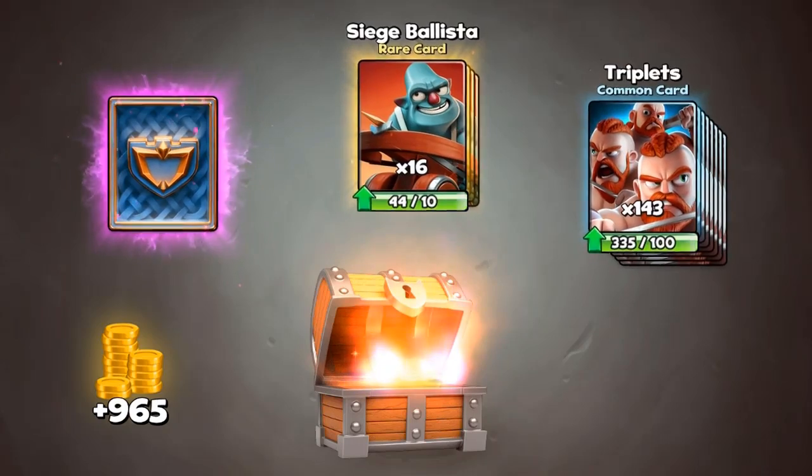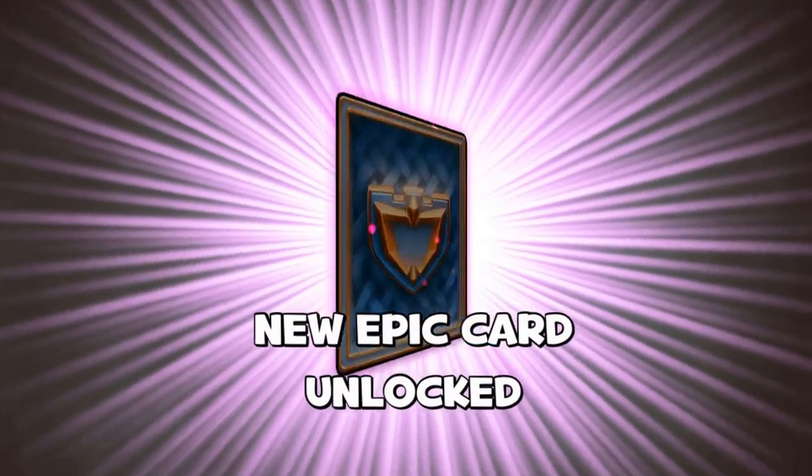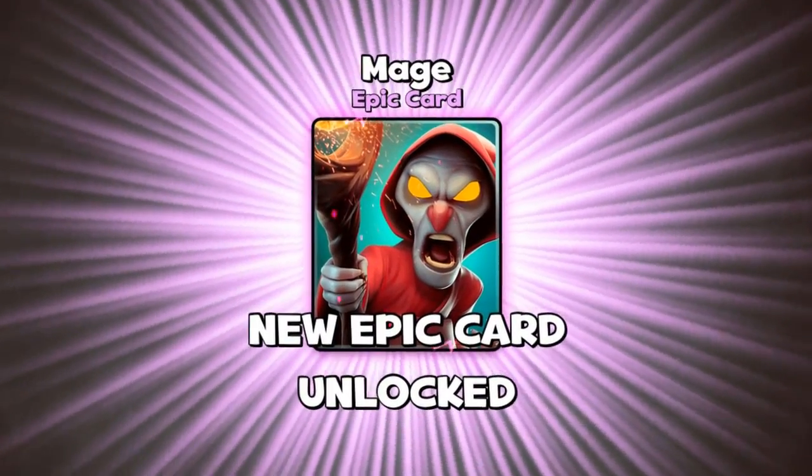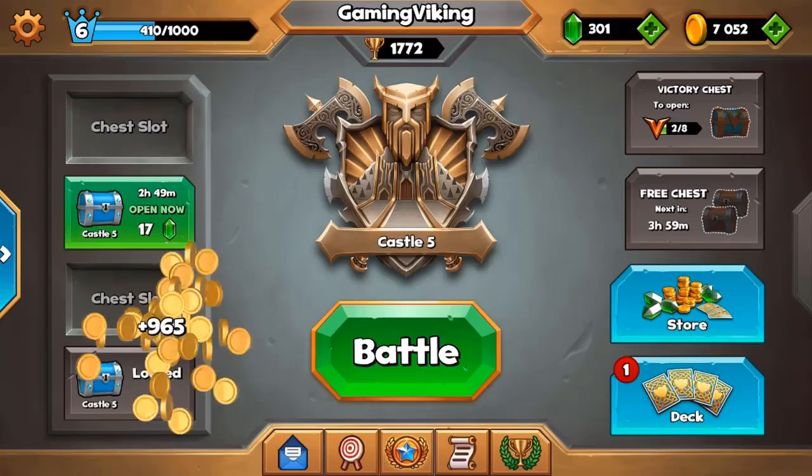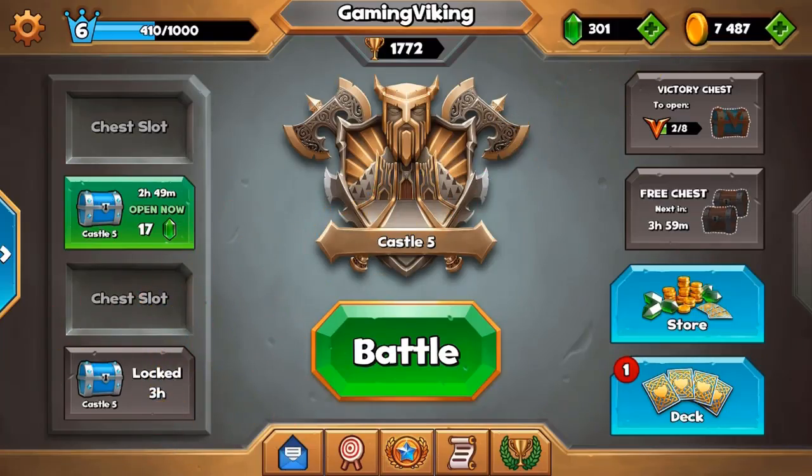Let's see now from the Epic card, what can we get? We got a new one - we got the Mage guys! Look at that, perfect. So now we can use the Mage, that's actually super good. So now I can't be bothered by that anymore, that we don't have the Mage from the first castle.